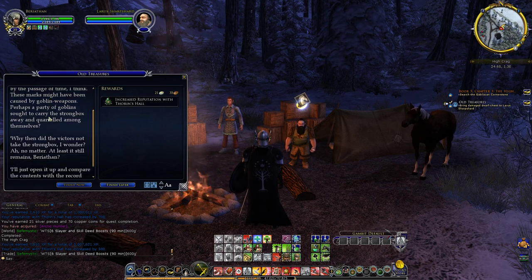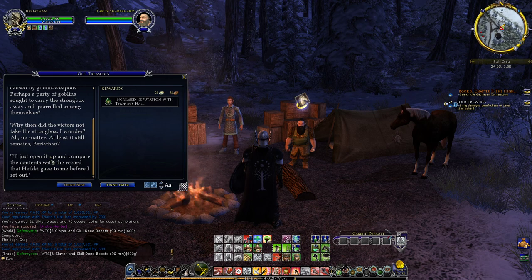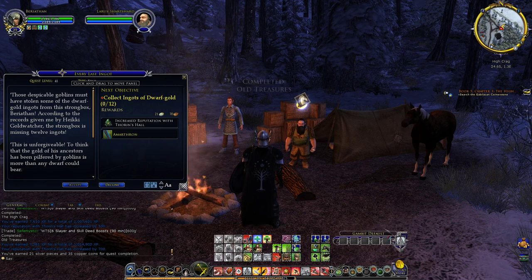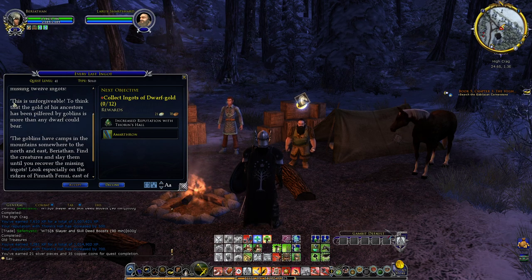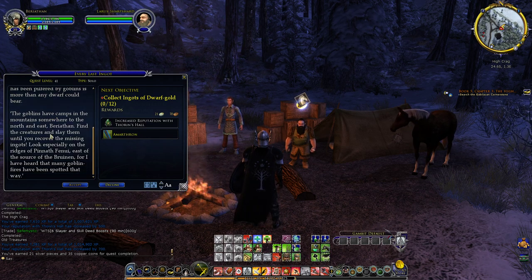Vigar continues: 'No matter — at least it still remains, Pryothan. I will open it up and compare the contents with the records that Heiki gave to me. Those despicable goblins must have stolen some of the dwarf gold ingots from the strongbox — the strongbox is missing 12 ingots. This is unforgivable. Find the creatures and slay them until you recover the missing ingots — look specially on the ridges of Peanutfenui, east of the source of the Bruinen, for I have heard that many goblin fires have been spotted that way.'